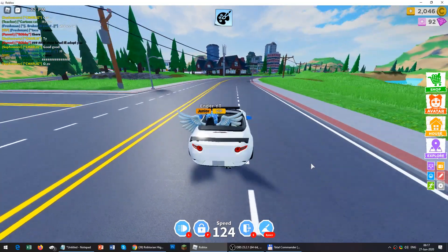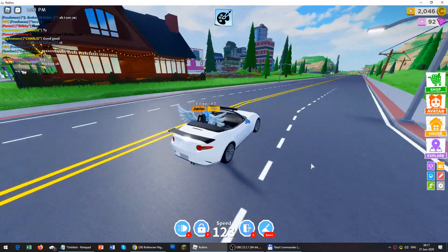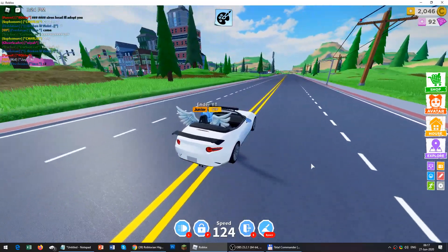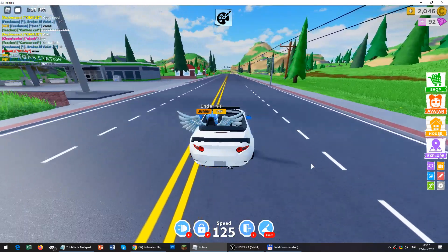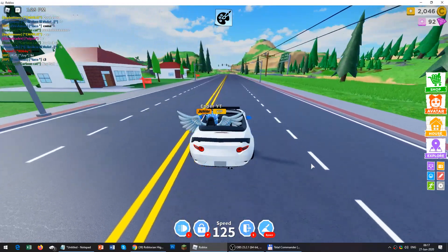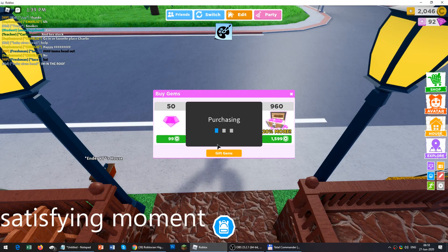Now we will see how fast it can go — the top speed of the vehicle. We'll just drive it for about 30 seconds and see. The top speed is 125 — it's pretty fast. So these are the stats of the vehicle.